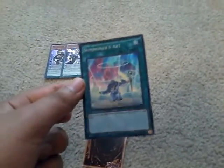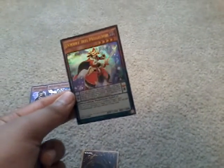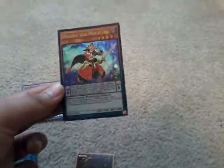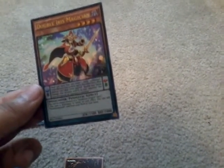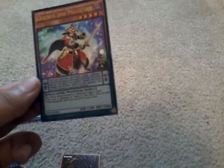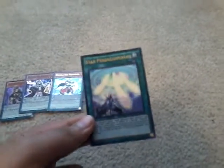Next is Summoner's Art — a spell card that adds one level 5 or higher normal monster from your deck to your hand. I do have a Performapal deck so that'll be useful. Then we have Double Iris Magician, scale 8. Once per turn, you can target one dark Pendulum monster you control, apply that effect, then destroy this card: double any battle damage that monster inflicts to your opponent. And we check for the Pendulum Dragon — nope, we got Star Pendulum Graph instead.